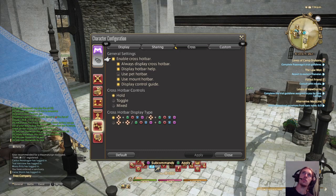Go down to Cross and enable the cross hotbar — always display it, which is personal preference. Display hotbar help and all that stuff. Set it to Hold, which means you have to hold down R2 or L2 to use a skill.